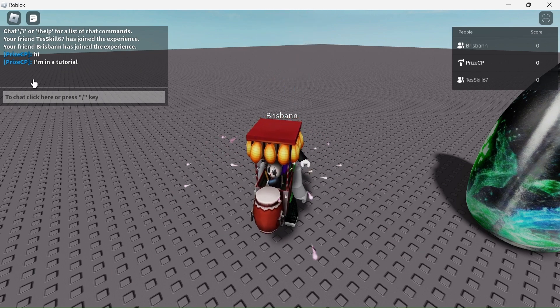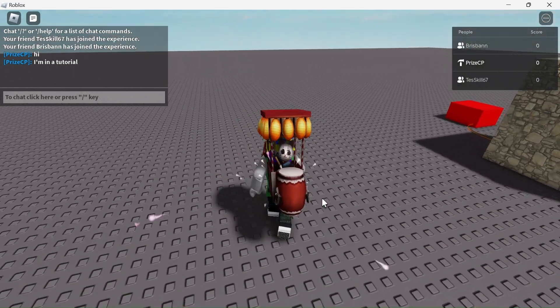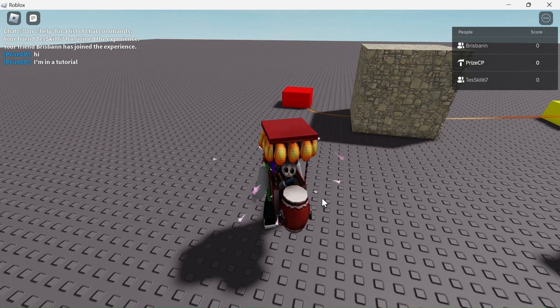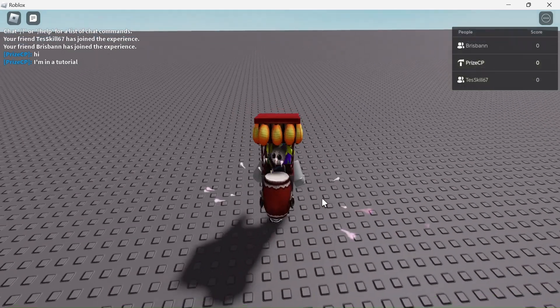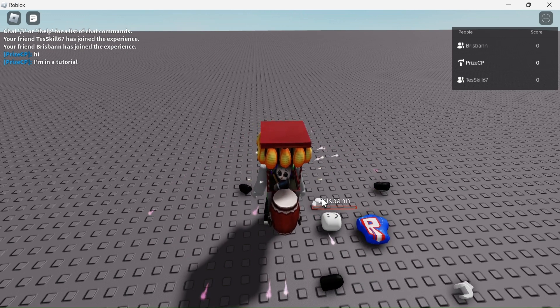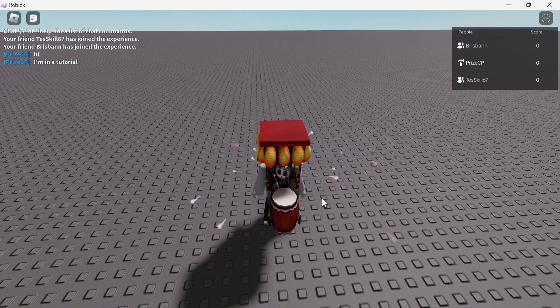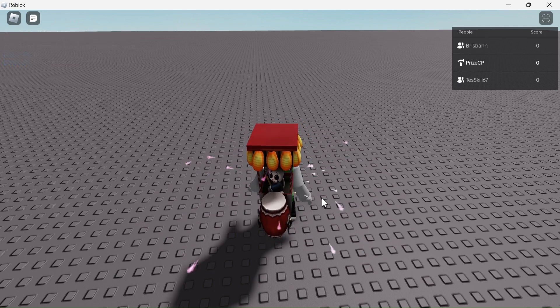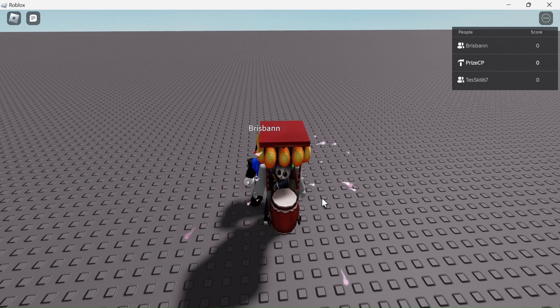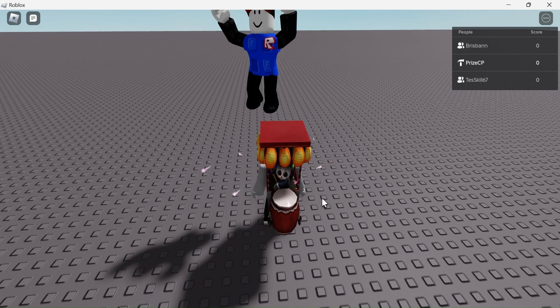Since I'm invincible, I can walk over this kill brick and it does not kill me. Test skill declined the game pass. Brishan just touched the kill brick and died. Brishan did not buy the game pass and that's why he died. Test skill is now going to go and touch the kill brick — and there it is, he died too.